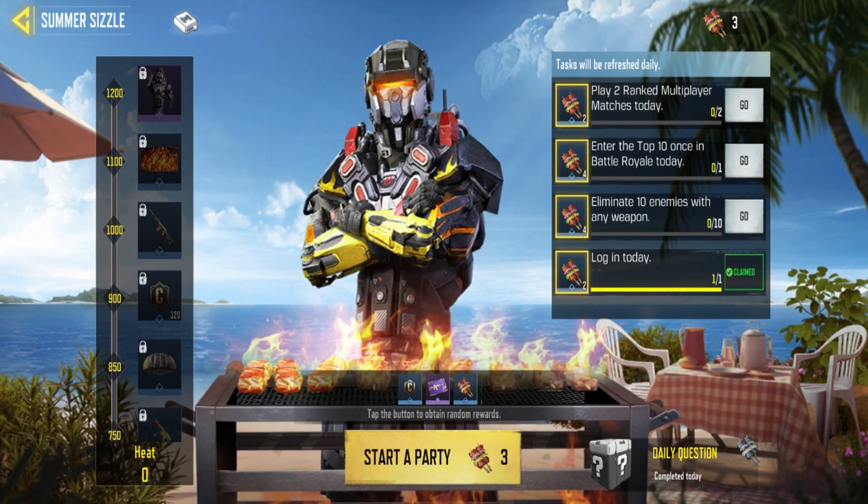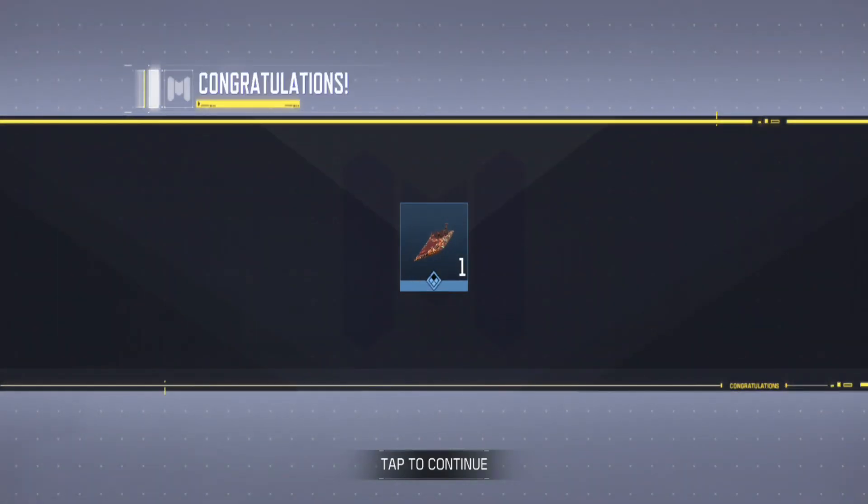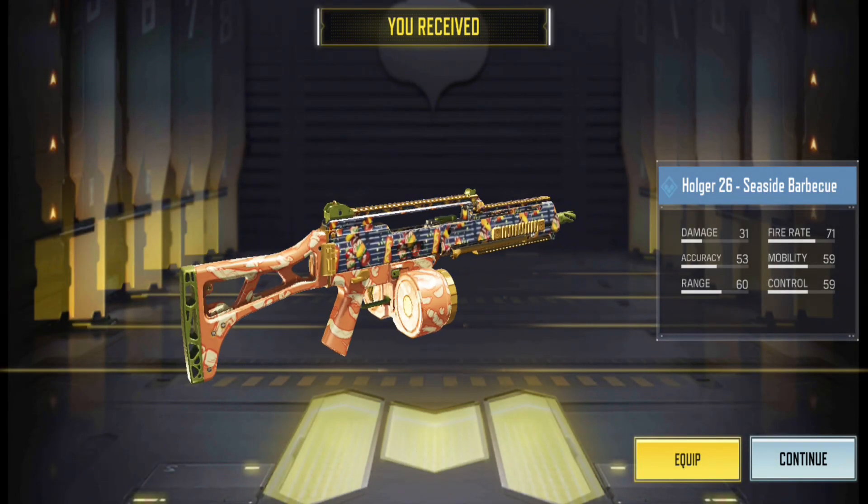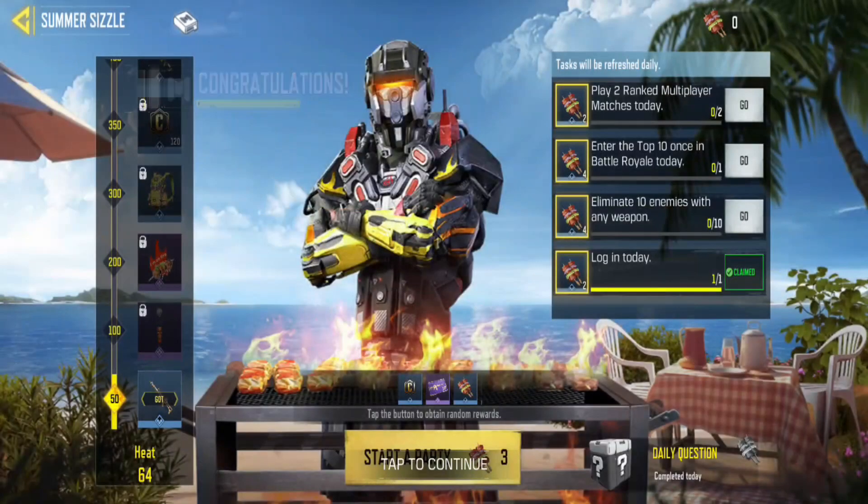Even if you miss some tasks, you can still get all the event rewards. Collect 1200 kebab tokens to claim all the rewards available. So don't miss any daily tasks to grab all these rewards quickly.